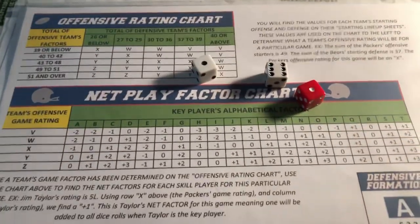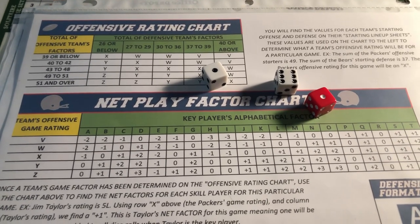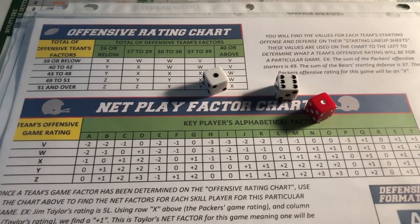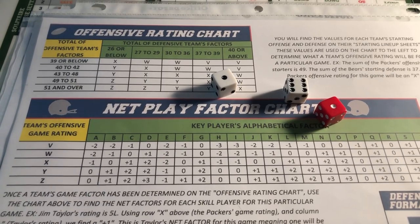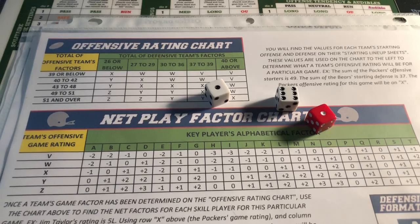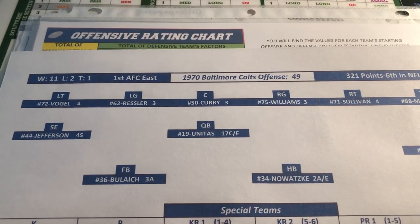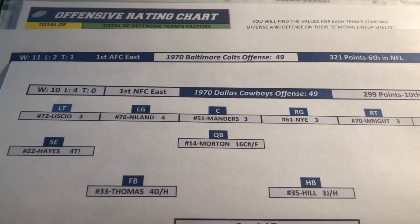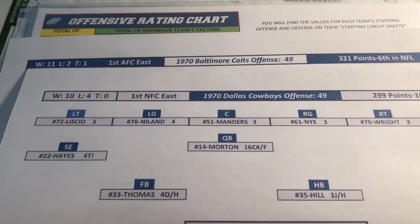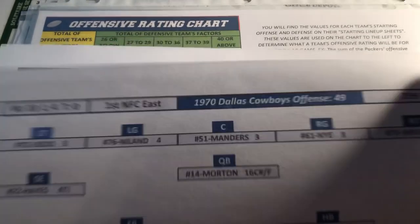There are no individual player cards, but there are player charts. When you order the game — which is very reasonably priced, I think like 14-15 bucks — you get multiple seasons from Dave. There are six or seven seasons, most of them from the 60s, but there's also a 1970 season and a 1971 season. I'm getting ready to do a game between the 1970 Baltimore Colts and the 1970 Dallas Cowboys — a replay of Super Bowl V — and I'm going to see if I can reverse the outcome after Dallas's horrific seven-turnover performance.